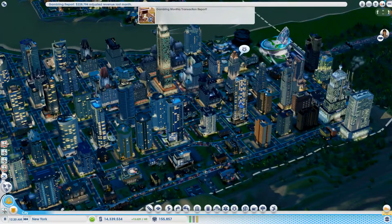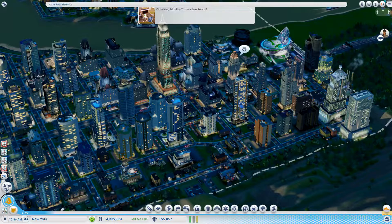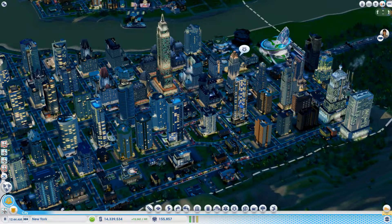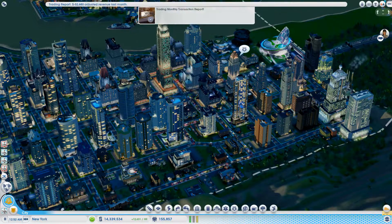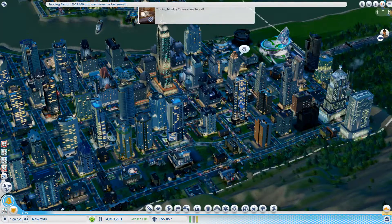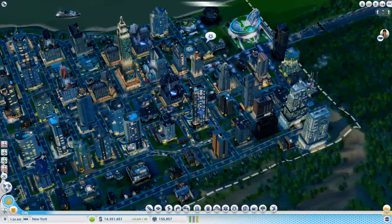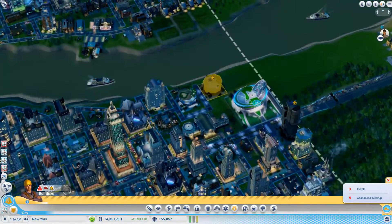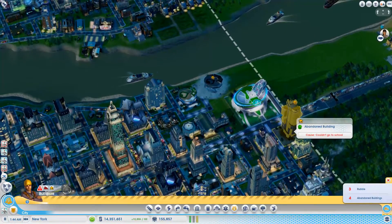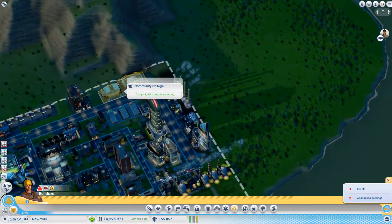Medium air pollution — we're good. 228,000 revenue from gambling — that's good. Trading was minus 52,000, but that is because we bring everything in and don't export anything — that's really kind of expected. They couldn't go to school — there is a school right there, so that's nonsense.